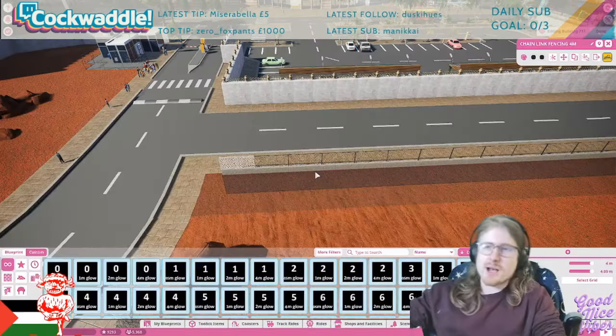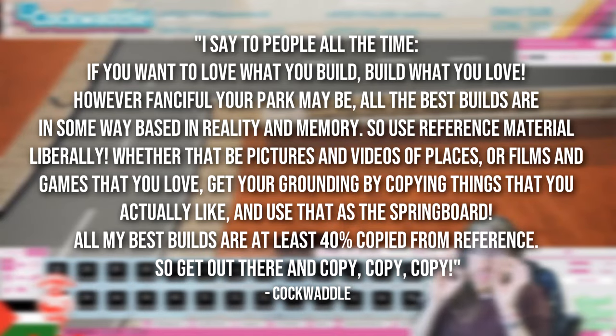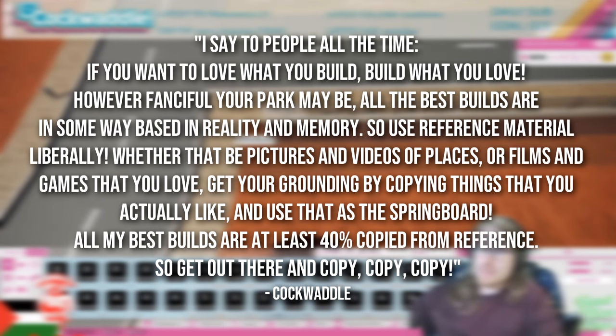When I was looking for creators to contact, I of course couldn't possibly ignore the supreme overlord of the good nice community, and Cockers had this to say: I say to people all the time, if you want to love what you build, build what you love. However fanciful your park may be, all the best builds are in some way based in reality and memory, so use reference material liberally — whether that be pictures and videos of places, or films and games that you love. Get your grounding by copying things you actually like, and use that as the springboard. All of my best builds are at least 40% copied from reference. So get out there and copy, copy, copy.